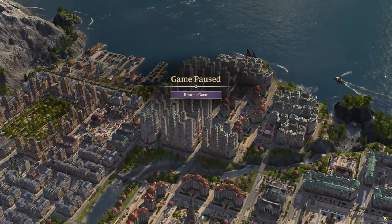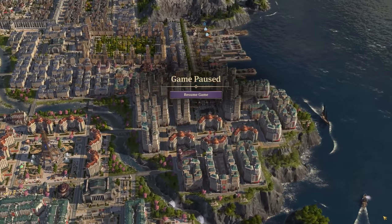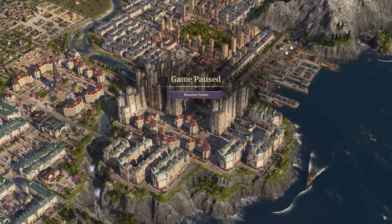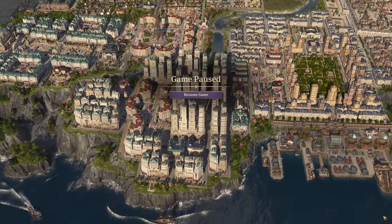Hello everybody, Darren here and welcome back to episode 66 in my second Let's Play series for Anno 1800. In the last episode, we bolstered our production chains with all new items from the High Life DLC, improving our chemical plants and our orchards, creating the vast quantities of goods needed to build and sustain even more skyscrapers.